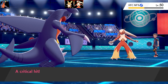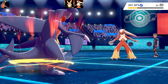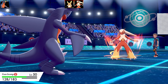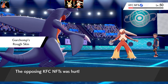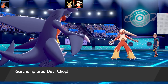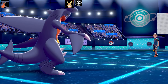A Blaziken comes in using Flame Charge, boosting its Speed. It has Speed Boost and Blaze — this is a really, really fast Blaziken. I got some Rough Skin damage on the Blaziken as it hit me. I went for Dual Chop and still outspeed it, taking Blaziken out. The Scale Shot boosts from earlier definitely helped. Next Pokémon coming in is Steelix — oh, I get it. Solid Snake. Metal Gear Solid. Nice nickname.